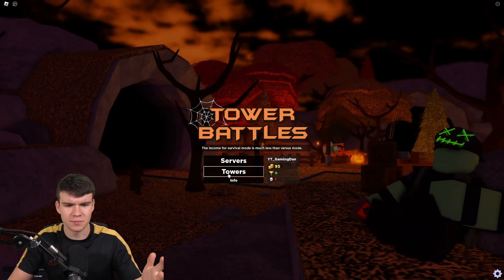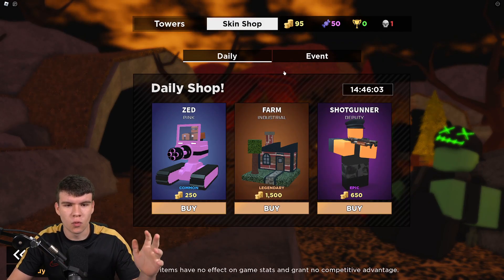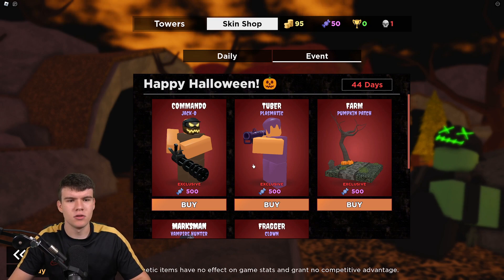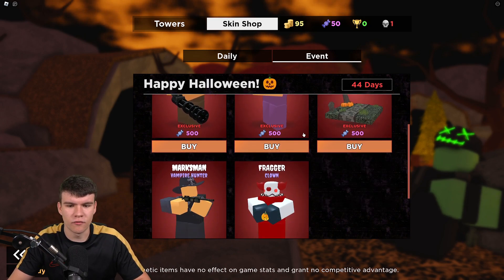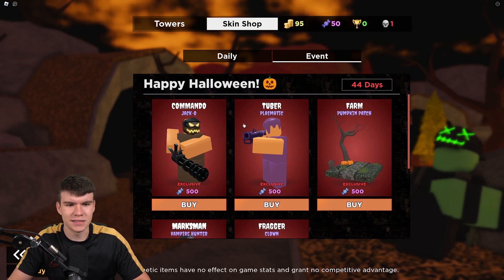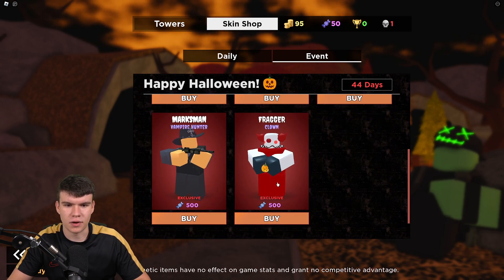Pretty much the Halloween update is back. I don't know if that means there's brand new stuff or they've just re-released the old Halloween stuff, like they normally do. However, as you can see here, happy Halloween — we've got 44 days left of this event. We have a bunch of different skins over here: the Jack O for Commando, Plasmatic for Tuba, Pumpkin Patch for the farm, Vampire Hunter for Marksman, and the Clown for the Frogger.